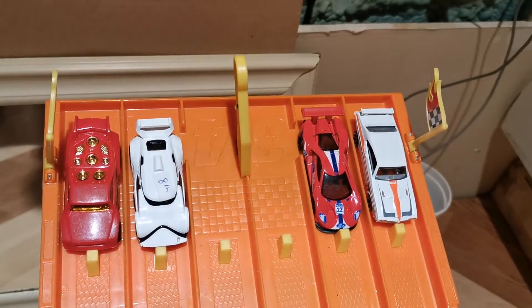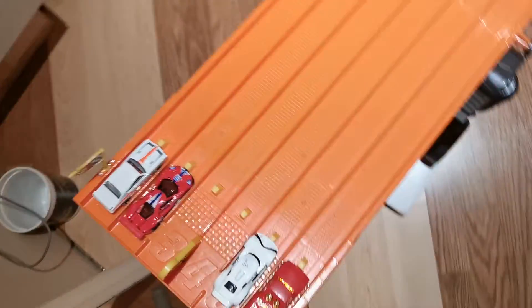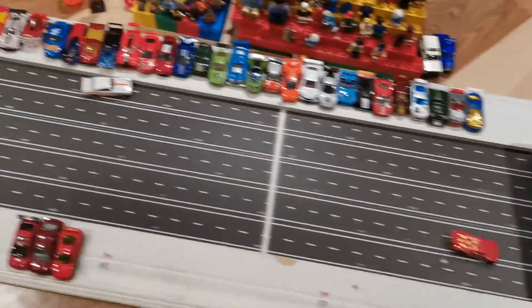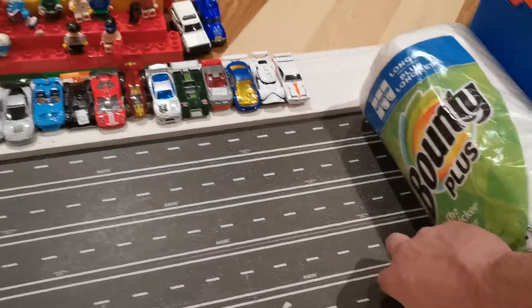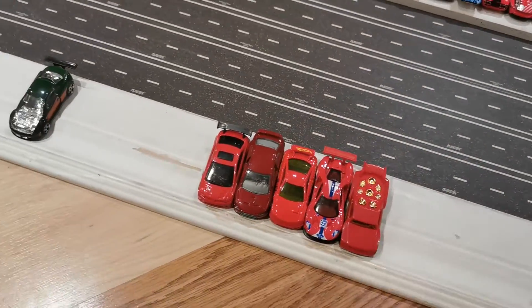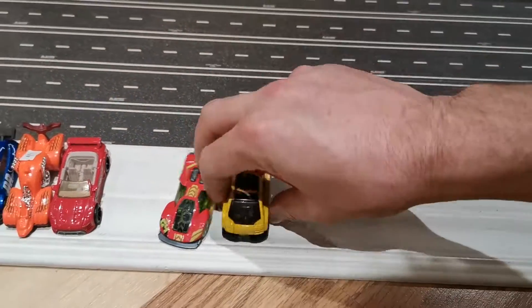We've got the red and white heat here for heat number four — last one's going home. One, two, three, go! The Judge gets out to a good start but gets banged up and the two red ones get through, leaving the GTO and the Stormtrooper out. Not sure what happened to him — wasn't looking there on the track. You guys will have to replay that race. Five cars moving on now — never know when cars are going to get eliminated in this new format.